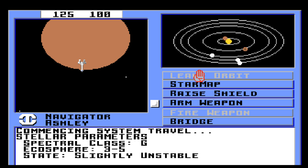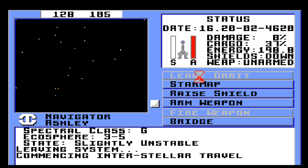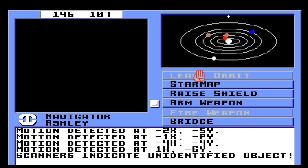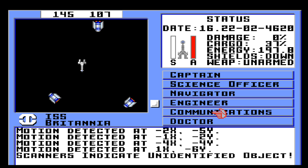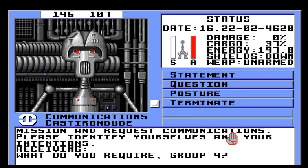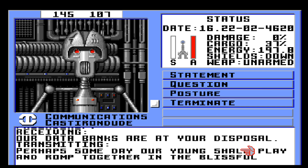Alright, we are going to want to go a little bit this way. There we go. Hello. Communications — hail — friendly. What do you require, Group 9? Statement: there's a lot we can learn from each other. Our data banks are at your disposal. See if you continue to say the same thing.